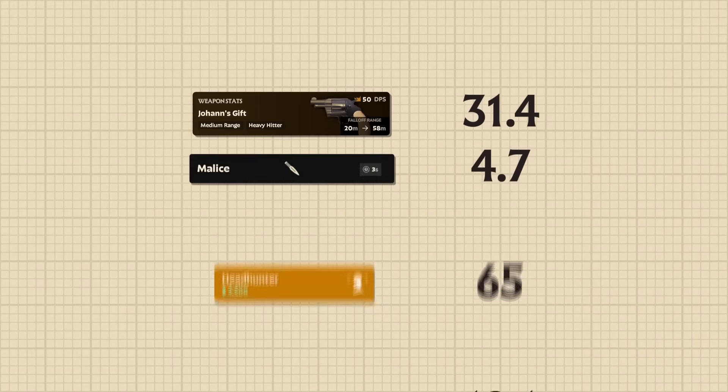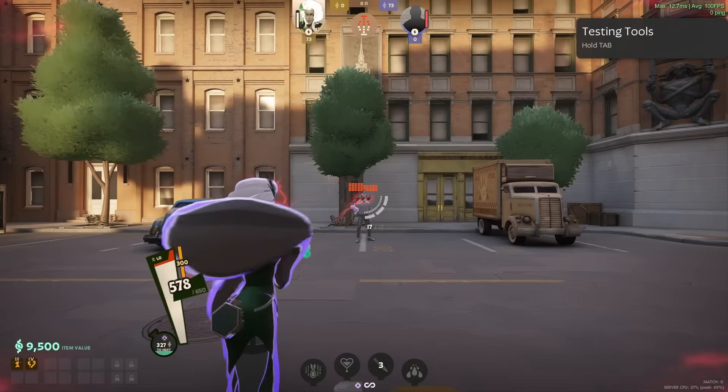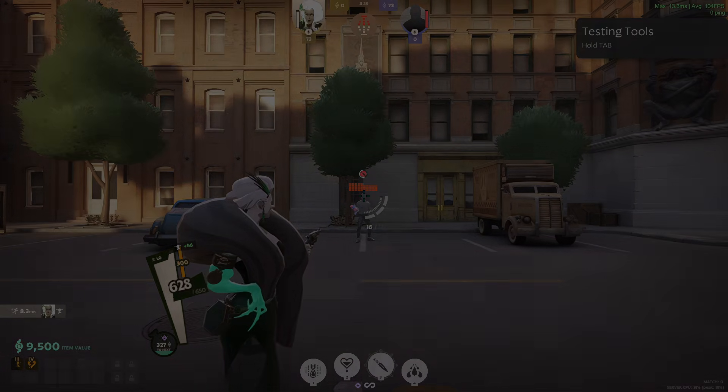By calculating the damage of Lady Geist's weapon and all three weapon damage instances, we could see that they had no effect on each other, as the total we calculated was roughly 119 — the same as what we saw in-game. Thank you for watching, and please stick around for more Mathematical Yap.